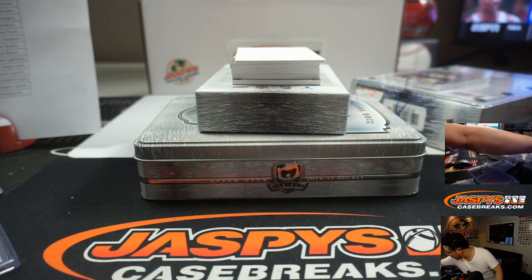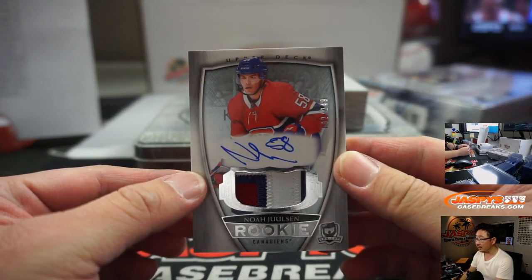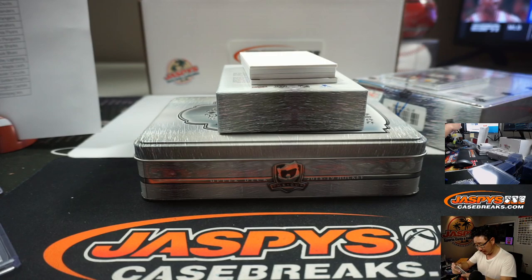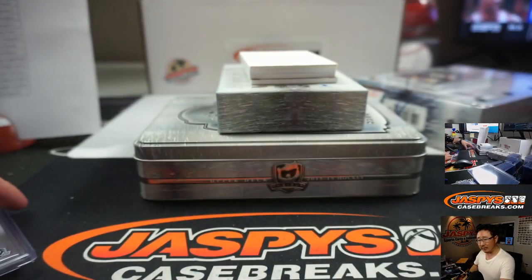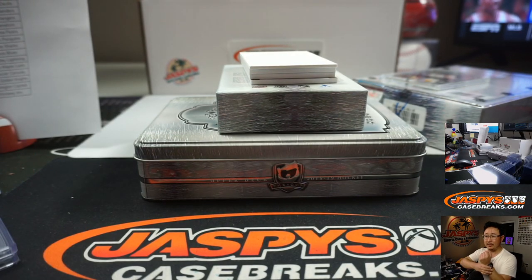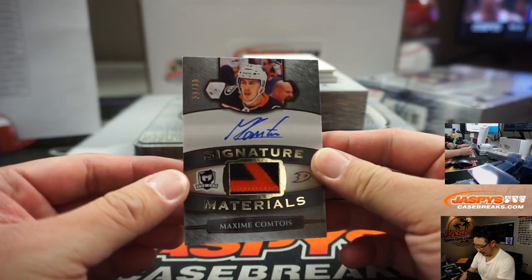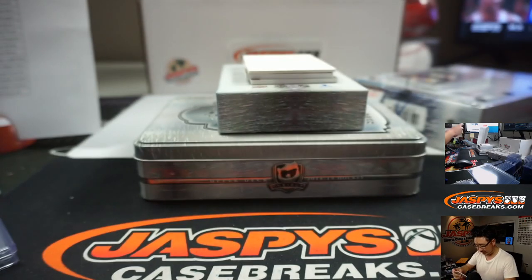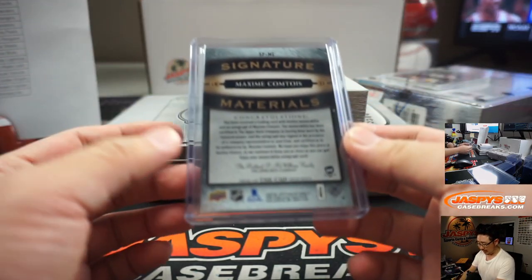Apparently these are not too common, according to Jason. There's Noah Juulsen, 192 out of 249, three-color patch and autograph for the Montreal Canadiens — that will be for Rick Thomas. There's Maxime Comtois, two-color patch and autograph, 59 out of 99.